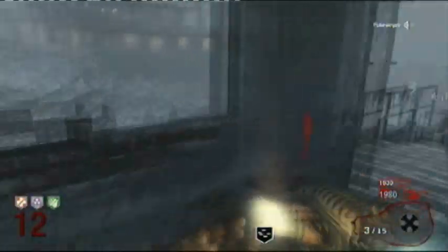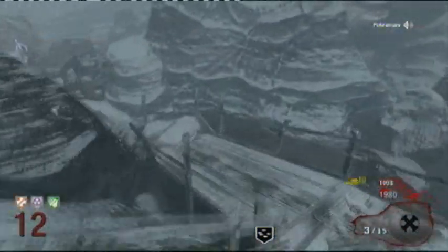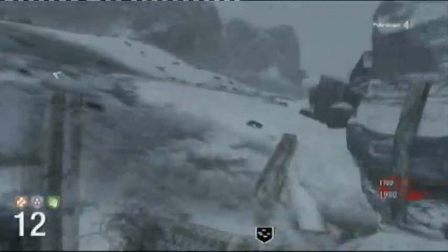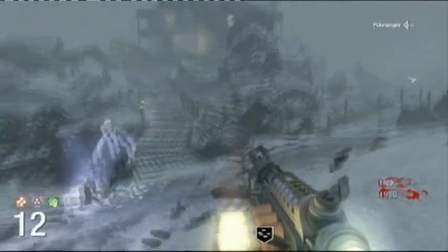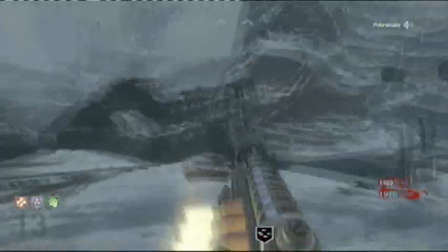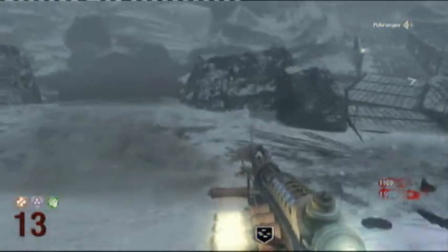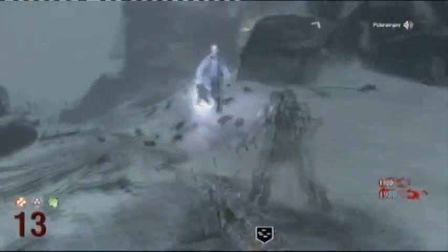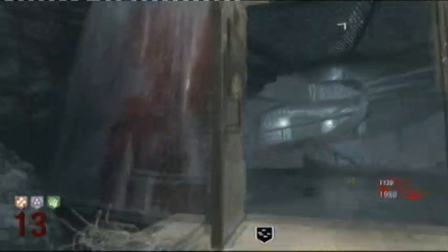If both you and your teammate - or all four of you if you've got four players - have done this Easter egg before, then you will receive the Wunderwaffe every time you kill George Romero, which is pretty cool. Thank you everybody for watching - that was the Co-op Easter egg tutorial for Call of the Dead. Please rate, subscribe, and hopefully be seeing some of you on our videos soon.